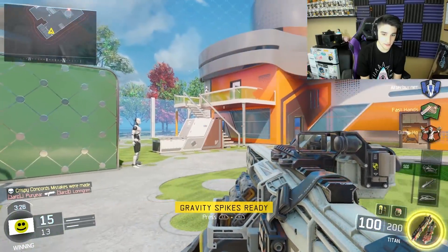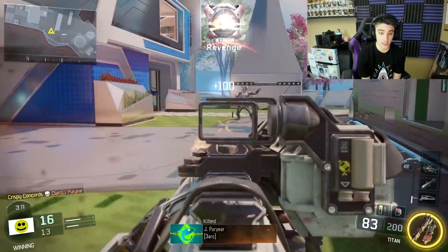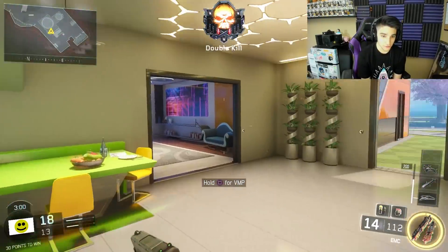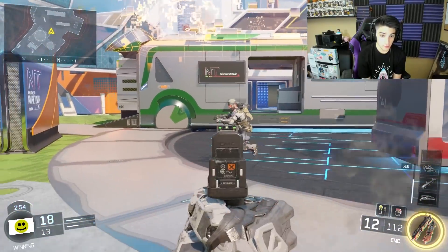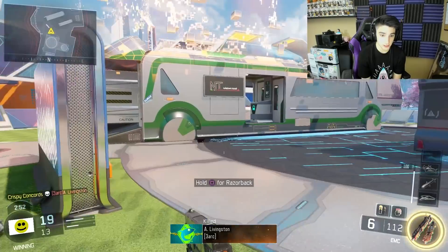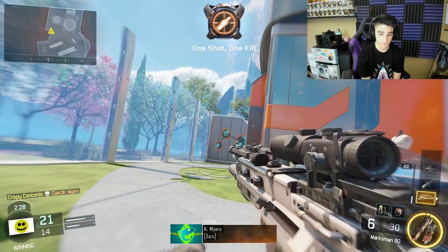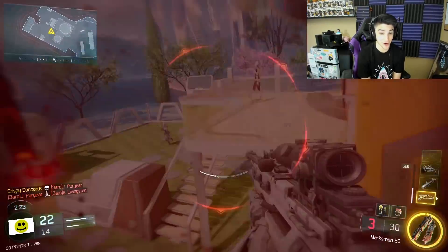We've got the Titan — this is an LMG. Looks pretty serious, let's see what this thing can do. Oh my god, the recoil. Every single one of these guns is overpowered. Let's see the EMC — little baby pistol, reminds me of like an airsoft gun. It sounds like a laser though. Whoa — the Marksman 60, this is a sniper rifle I believe.